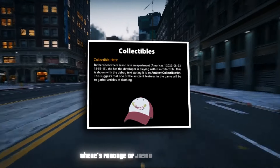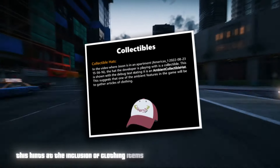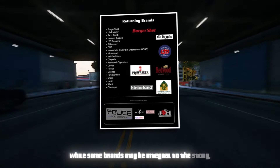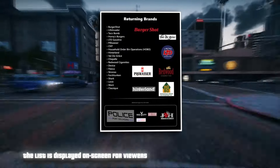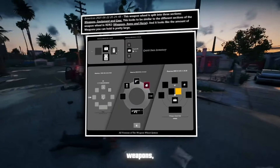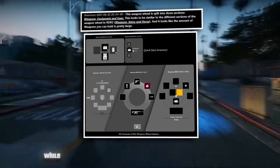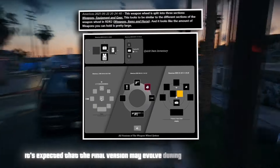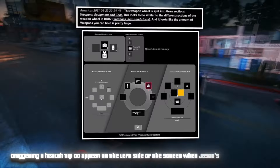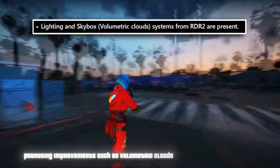There's footage of Jason in an apartment where a developer interacts with a hat labeled as an 'Ambient Collectible Hat,' hinting at the inclusion of clothing items as ambient collectibles. Similar to Red Dead Redemption 2, the weapon wheel in GTA 6 will be divided into three sections — weapons, equipment, and gear. Players can dual-wield different weapons and access a quick item inventory in the bottom left corner. The game will also feature lighting and skybox systems similar to Red Dead Redemption 2, promising volumetric clouds and better lighting effects. Noteworthy criminal events include the Hank's Waffles heist, where Jason and Lucia pull off a daring robbery.